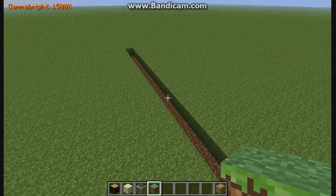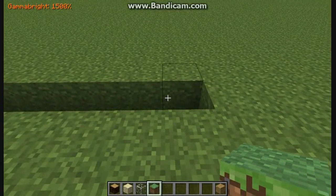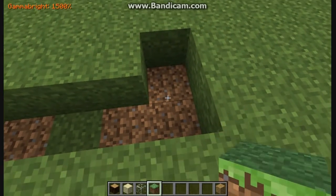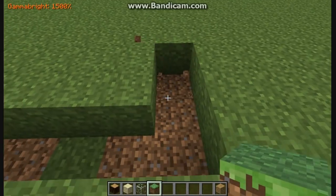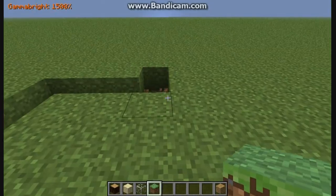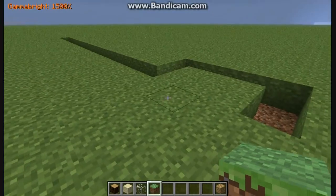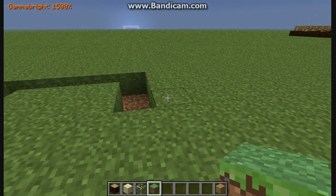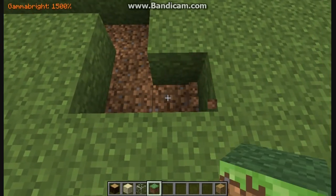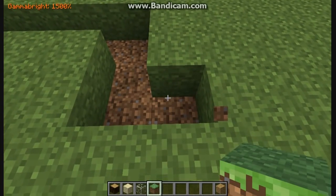Alright, that's the 18-block line. Now go three up: dig one more and count to three. Then go out five — one, two, three, four, five — then go down three. Now go 18 out again. When you do the 18, don't count the corner block; break one block and start counting from the next one.